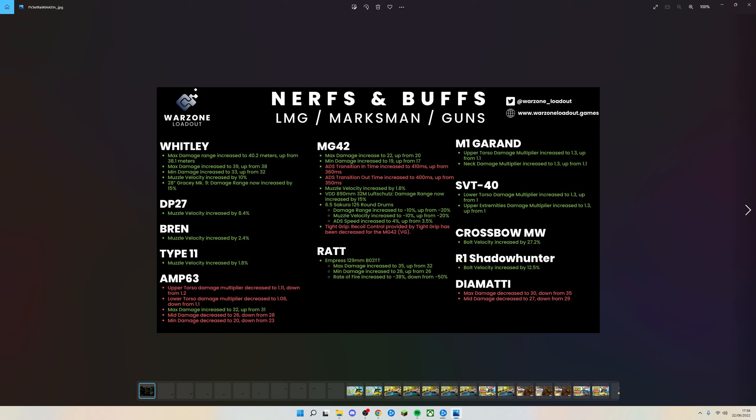The Rat pistol has had a certain barrel buffed, though its time to kill is so much slower than the standard starting pistol that no one's going to use it. The M1 Garand has had upper torso and neck damage multipliers increased. The SVT-40 has had lower torso and extremity damage multipliers increased. Both the Modern Warfare and Cold War crossbows have had their velocity increased. The Diamati has been nerfed again with max and mid damage decreased.